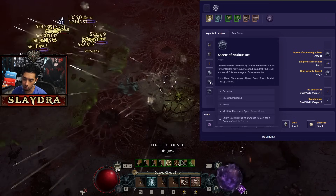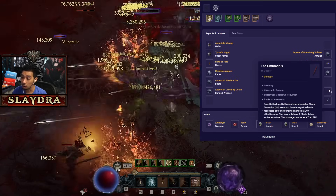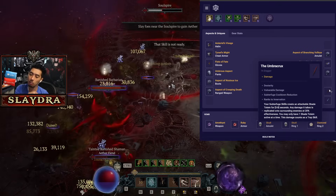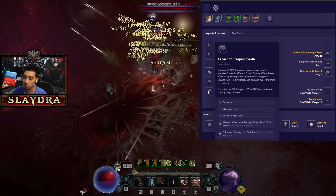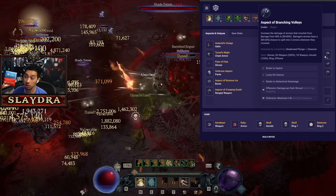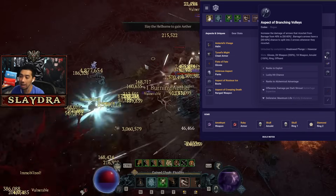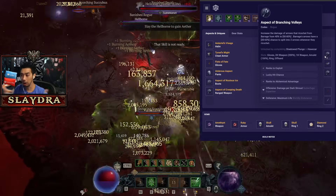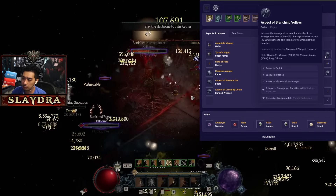Specifically on the boots, you want energy per second. If you don't have this, you may run into resource problems — even though Umbercrux gives points into inner evasion which provides lucky hit chance for resource restoration. The creeping death aspect you're really looking for is barrage projectiles to cast twice, as well as damage per dark shroud on the item. For our amulet, we're running aspect of branching volleys. The key line is that barrage arrows have a chance to split into two arrows whenever they ricochet — this is upgraded to 90% when crafted on the amulet, which means the arrows branch out and hit two additional targets. That's why we have incredible clear speed and why this is an absolute S-tier build.